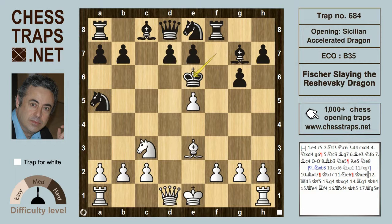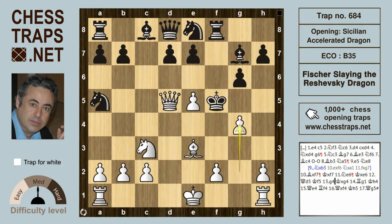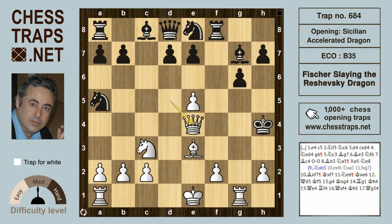And that's exactly what happens: Queen d5 check, King to f5, g4 — giving up a pawn but bringing the King further into white's camp. King takes on g4, Rook g1 check, King h4, and after Queen e4 it's going to be mating in a couple of moves. Rook f4, Queen takes f4, King h5, and Queen g5 is checkmate. So this trap has been called Fisher slaying the Rashevsky Dragon. Thanks for watching, bye bye.